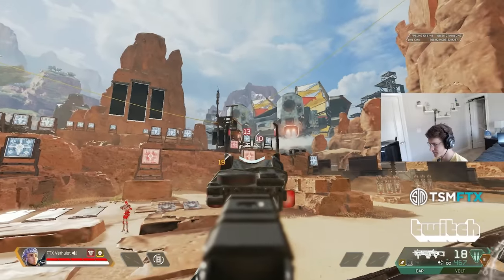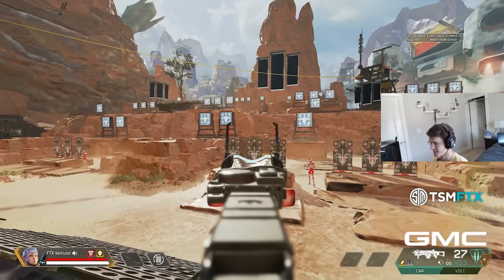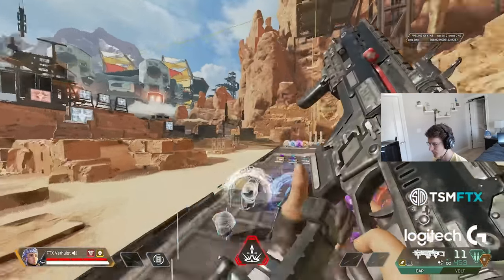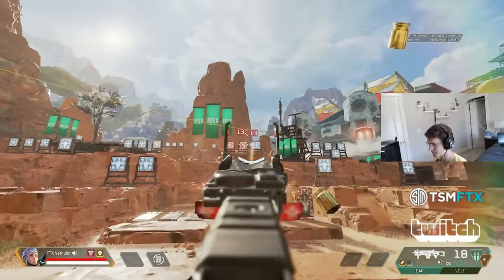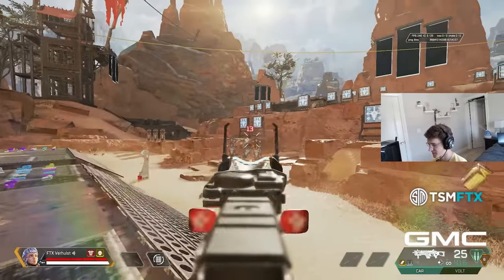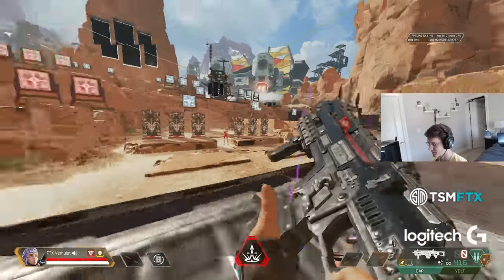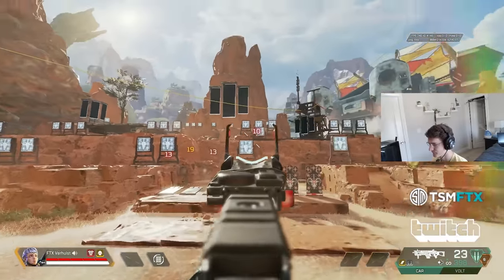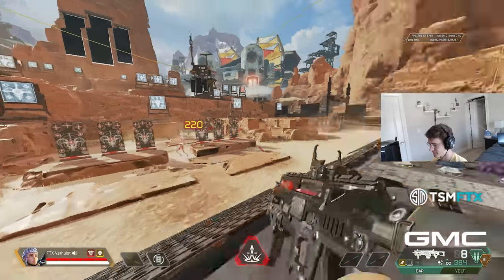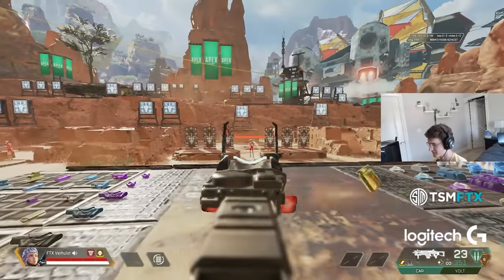For flicking and single-shot weapons, I'd say classic wins 100% of the time. For single-shot flicking — snipers, Wingman — you're not controlling any recoil, so that extra up-and-down speed is totally useless. You're basically just moving left or right, so the Wingman and pretty much every single-shot sniper is better on classic. If you use the Wingman, snipers, or even the Peacekeeper a lot, I'd definitely recommend classic.